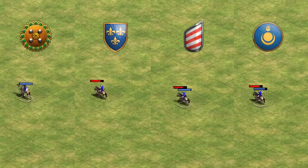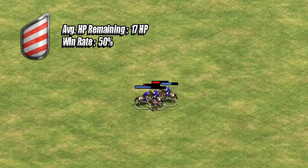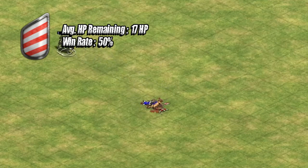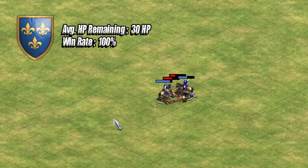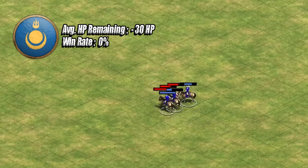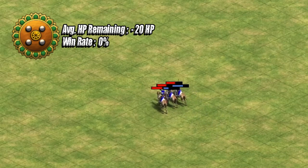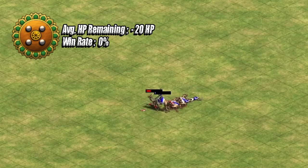In a 1v1 situation against Men-at-Arms, all civilisations generally perform well on a 1-to-1 basis, with all Scouts able to kill the Men-at-Arms. In a typical 3v3 fight, the Magyars have a win rate of about 50% with around 17 HP remaining. The Franks perform much better with a 100% win rate averaging about 30 HP remaining. Generic Scouts didn't win a single fight, ending with an average HP of minus 30 — meaning about 30 HP left across the 3 Men-at-Arms. The Camel Scouts aren't particularly great here either; they're slightly better than generic Scouts but still have a 0% win rate with about minus 20 HP average remaining.